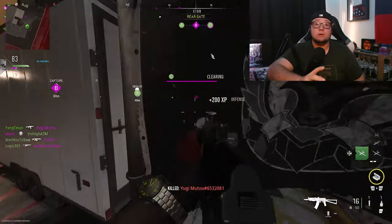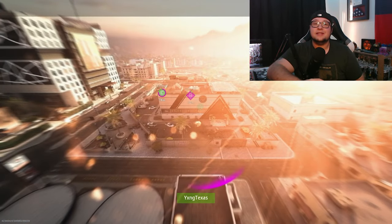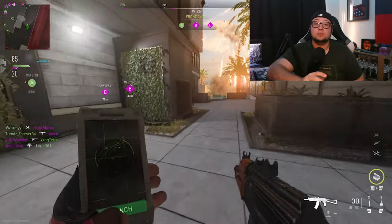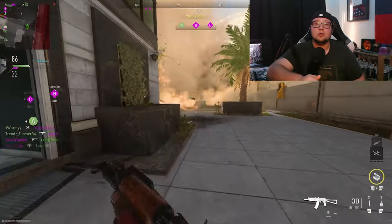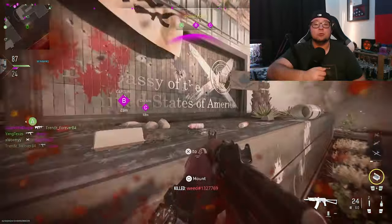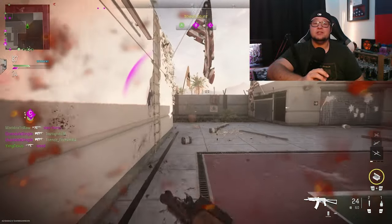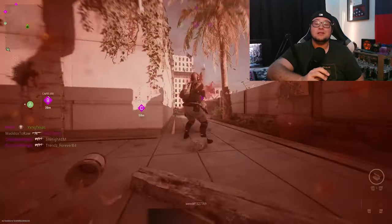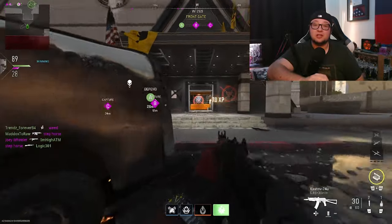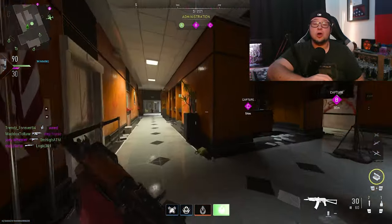Also look at attachments that change your sprint-to-fire speed. You're going to want a weapon with incredibly fast sprint-to-fire speed so that when you sprint around a corner, you can get your weapon out of that sprint and into a position to shoot quickly. Also, if you're behind an enemy and have the chance to run up behind them, press the barrel of your gun into their back before taking those final shots to ensure an easy point blank kill.